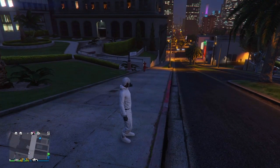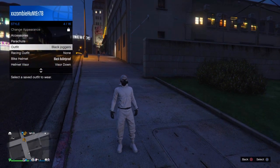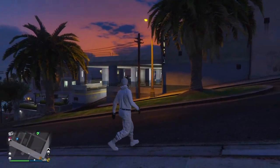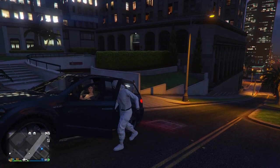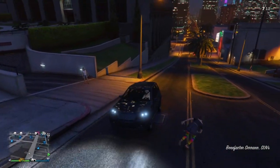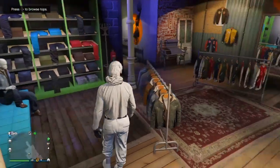Once loaded into GTA 5 Online on your male character, go into your interaction menu. As you can see, the outfit that transferred — called 'black joggers' — is here. But before we do that, I have to save my current outfit because I do not want to lose my white joggers. Once I've saved my outfit, we'll continue.